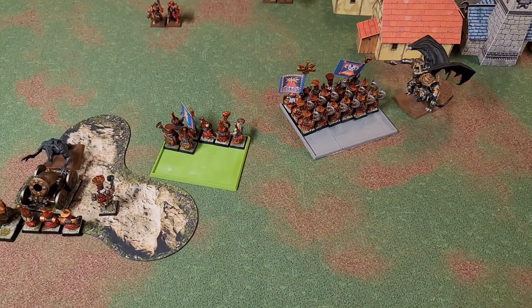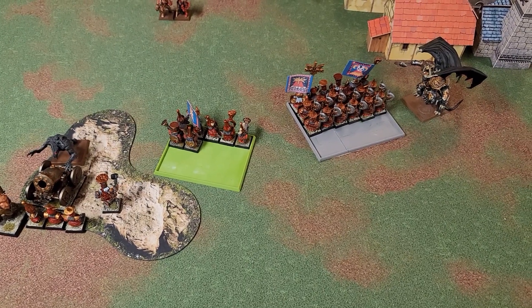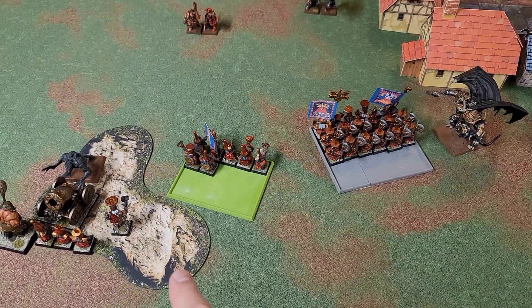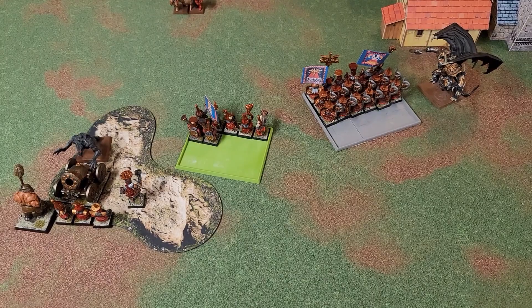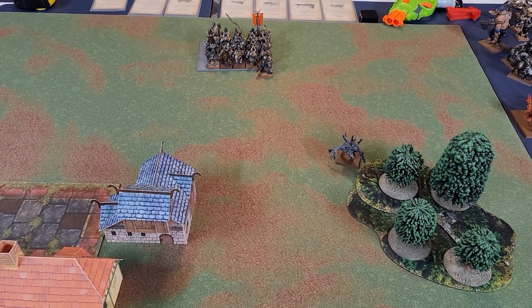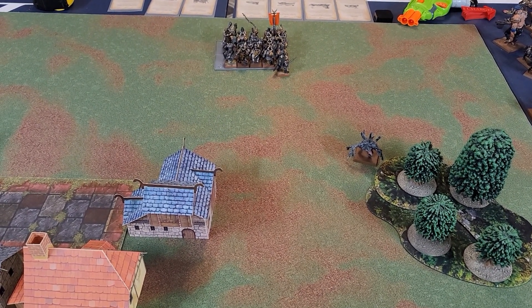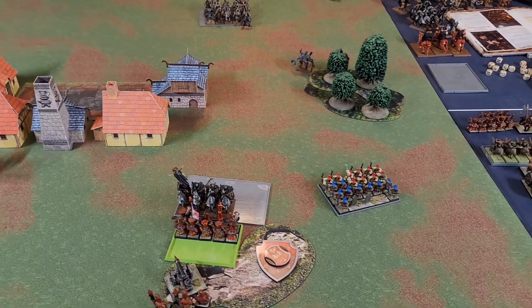To make up for previous magic phases, the Daemon Prince threw a Purple Sun across the Chaos Dwarf backline, killing 13 Infernal Guard with Great Weapons, three Fire Glaive Infernal Guard, and a Dreadquake Mortar. Luckily the Sorcerer Prophet rolled a one for his initiative test, so he wasn't sucked into the Void. The Knights finally made their charge but couldn't break the Warriors. The Lamassu tried to charge the rear of those Chaos Warriors, but they passed their Terror tests, beat him, and chased him off the board.